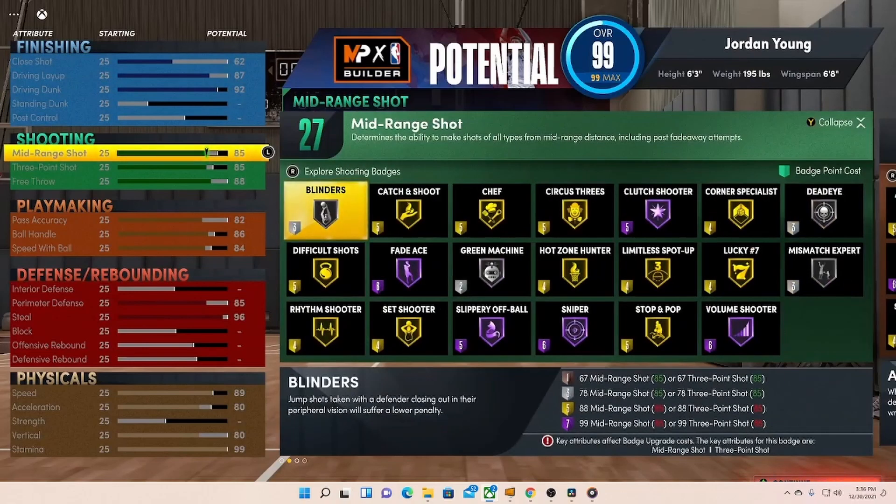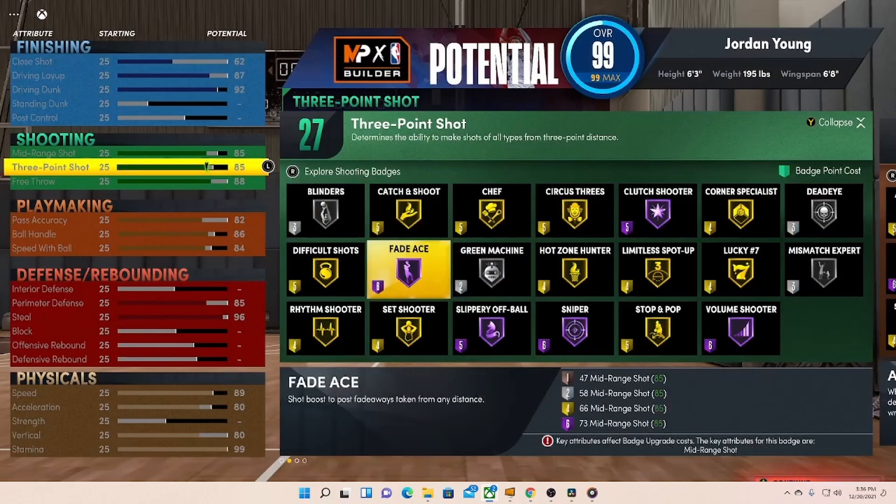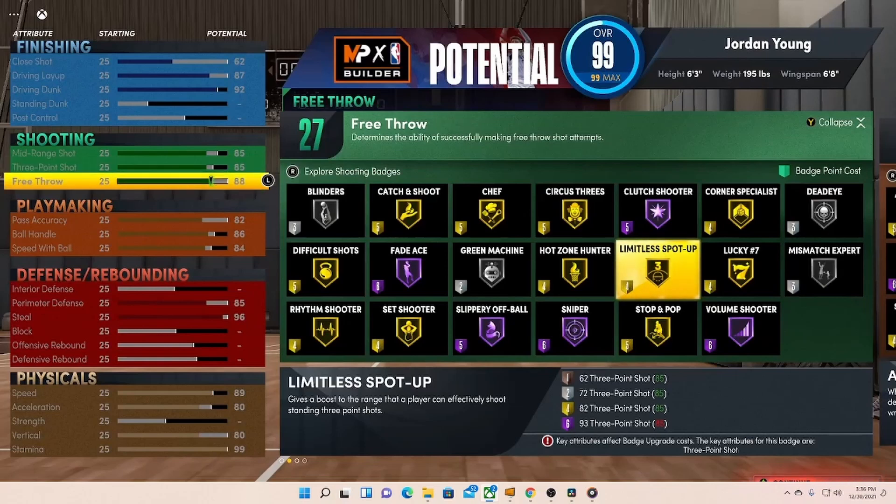Let's go to shooting. Got an 85 midrange and an 85 three-pointer. As you guys probably already know by now, it is very easy to shoot on this game — a lot easier than any other 2Ks. You will be able to green with 85, especially if you have a jumper you've already gotten used to. Going through some important badges: Difficult Shots on gold, Dead Eye on silver, Circus 3, Sniper on Hall of Fame, and a limited Spot Up. We got free throw at 88, so you got 27 shooting badges as well.